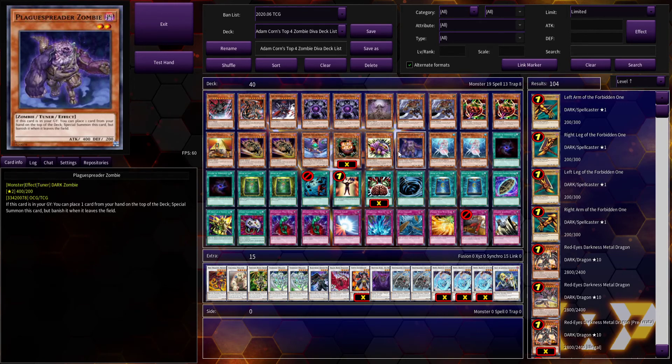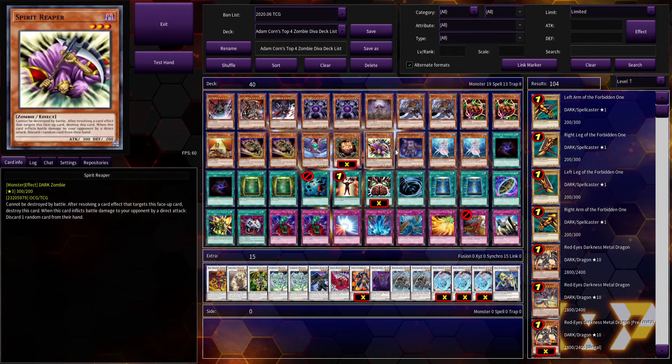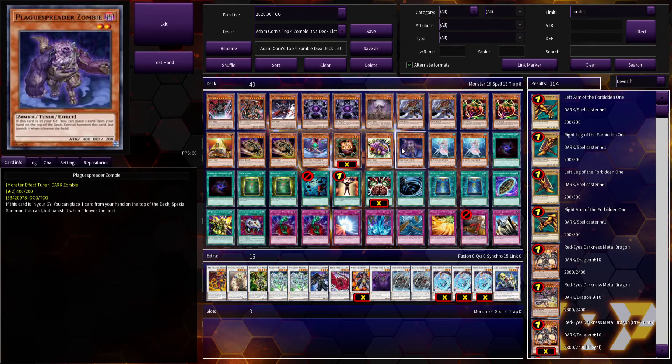Plaguespreader Zombie was feared and considered one of the best tuner monsters to ever exist during this period. It was at one copy per deck and even then people speculated it should have been banned. You'd summon it, make your Level 6 synchro, then if you wanted a Level 8 synchro, you'd put a card back on top of your deck — preferably one you wanted to draw — special summon it, and go into your Level 8 monster. People tried to mitigate its banishing drawback with Book of Moon, Return from a Different Dimension, or Book of Life. Even decks not focused on zombies played Plaguespreader because it was just that good.